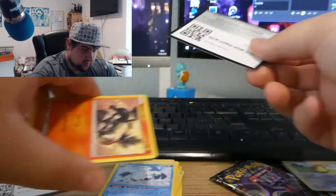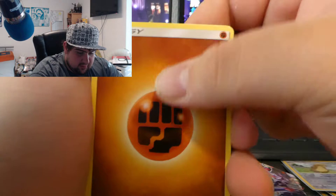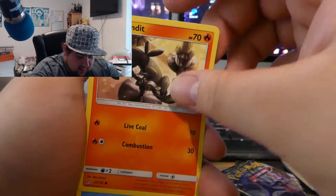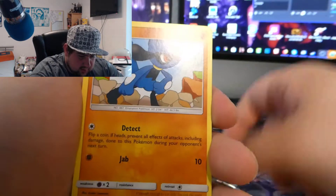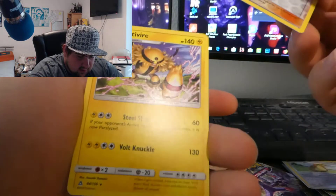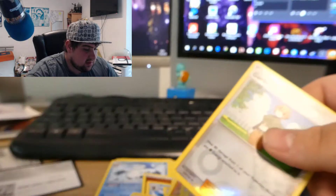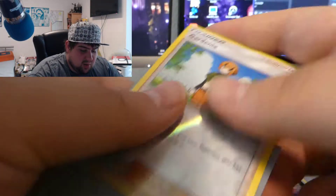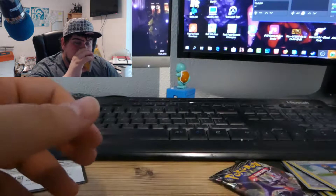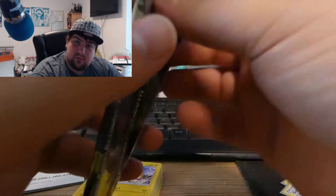Last Ultra Prism pack: Fighting-type energy, Prinplup, Looker Whistle, Gabite, Salandit, Piplup, Alolan Diglett, Riolu, Hippopotas, reverse Gardenia, and the final card is a regular rare Electivire — the card looks freaking awesome! I always loved Electivire. It was always so hard to actually get one because I had no one to trade with.